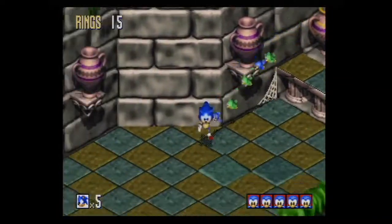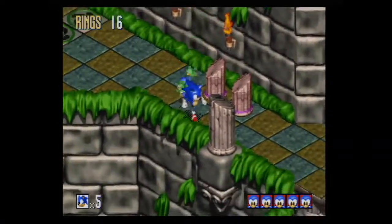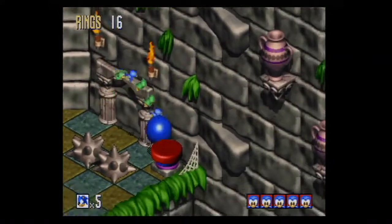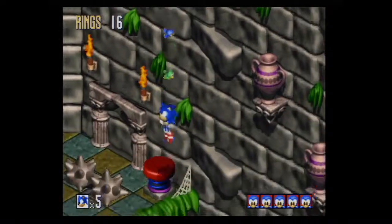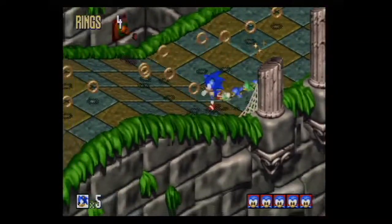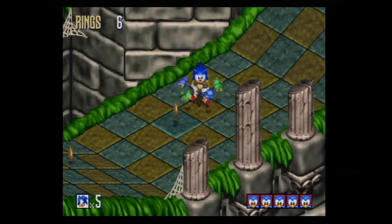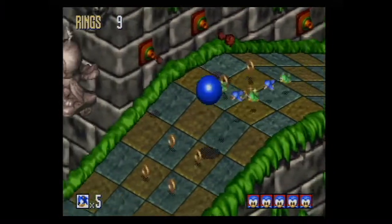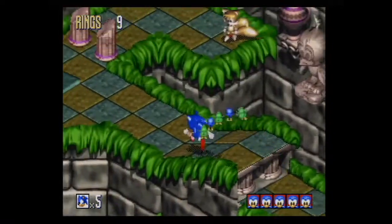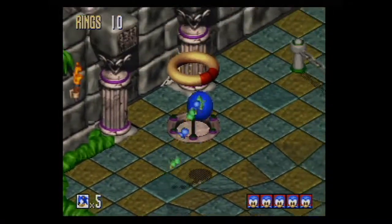I go up here, and that little mouse or rabbit sticking out of the vase - that wasn't in the Sega Genesis version either. The little Sonic token - if you get enough of them, you'll get a continue. The game's already kind of easy. And right here, I wanted to see if they had the idle pose and they do, from the Genesis version. That's one of my favorite idle animations - it's really well animated.